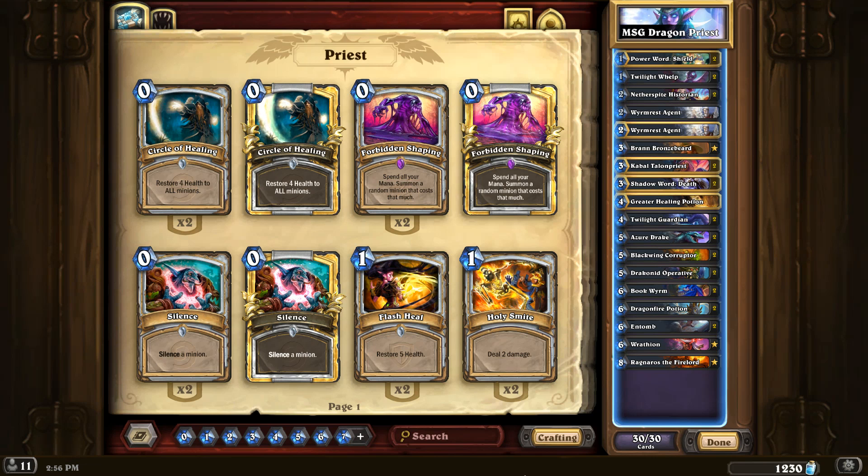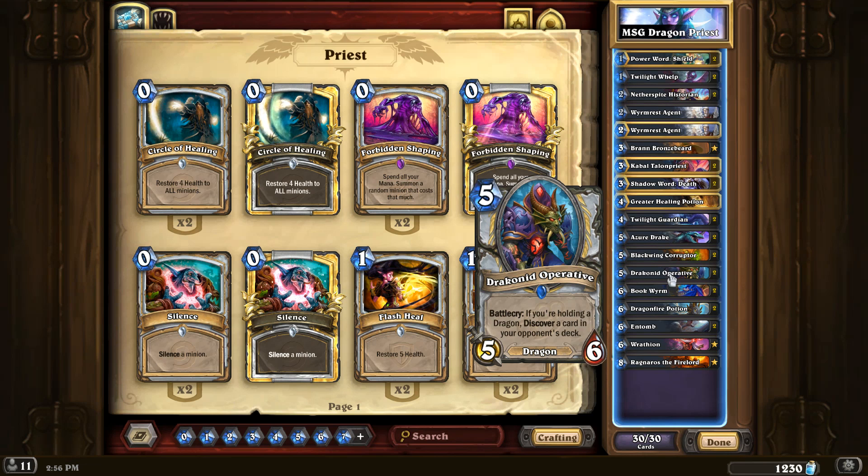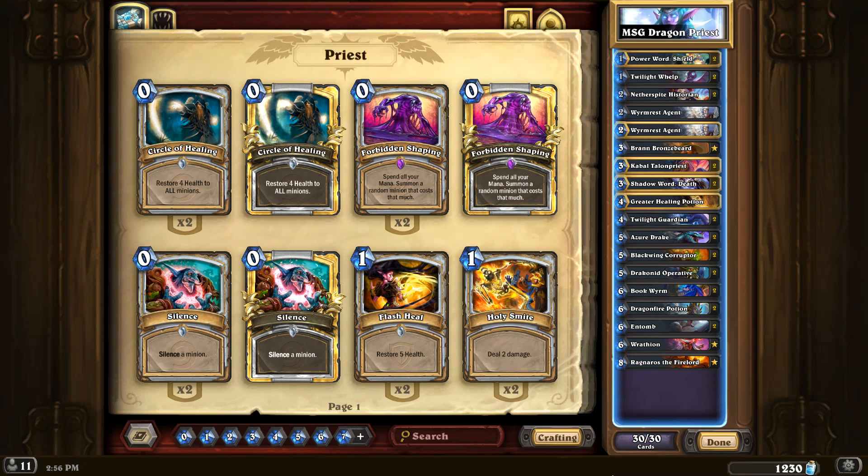And the new Operator card is just really awesome. I put it in that other deck that's not a Dragon deck — I think it'll be really good. Bookworm, Dragon Fire Potion for removal, two Entombs. Wrathion — I think he'll be really good, but he is risky. If you have a full hand, you might not want to play him because he could pull two or three dragons and mill yourself. So it is a risk, but I think he's going to be well worth it.